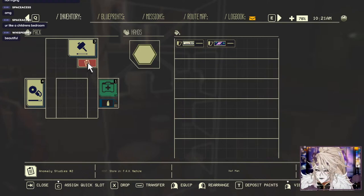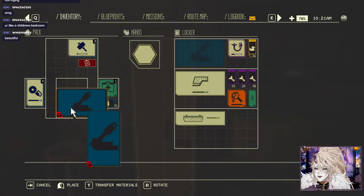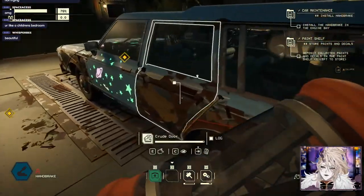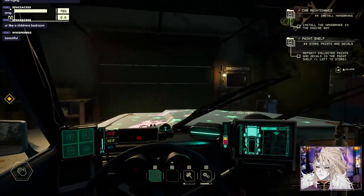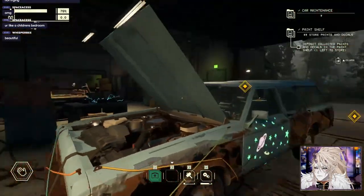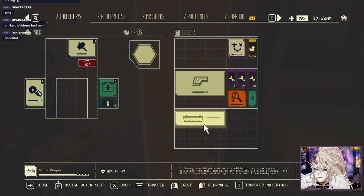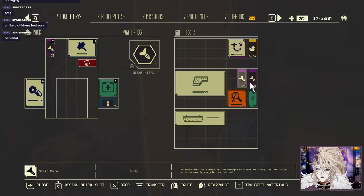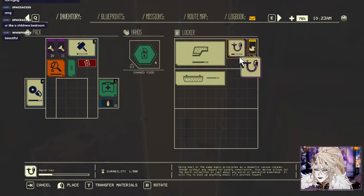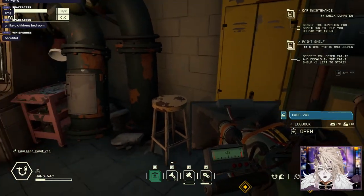Deposit paints - that must have painted my trunk! Handbrake - I can't fit this in my hand. Install the handbrake in the engine bay. Oh, there's a free crude panel and a crude bumper in here in case I wanted it. Hand vac - using the same principles as a domestic vacuum cleaner. What the hell do I use that for? Cutesy car, I appreciate it. Is this all the storage I got - just two lockers?